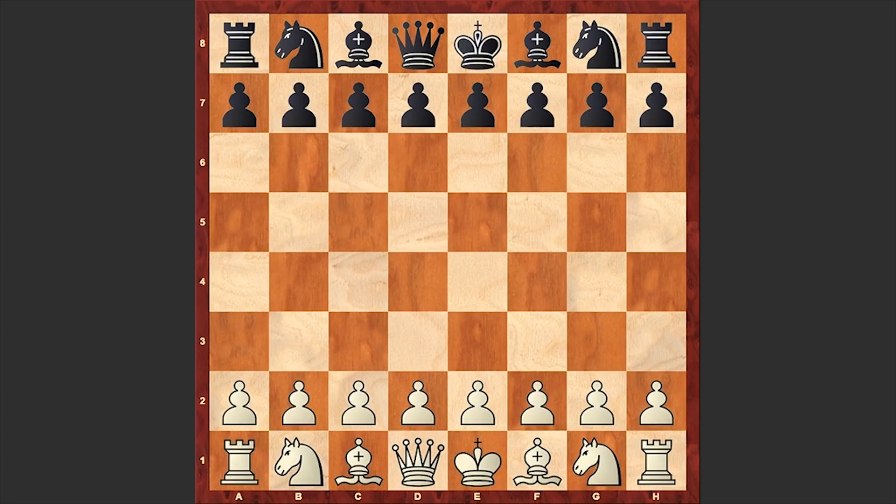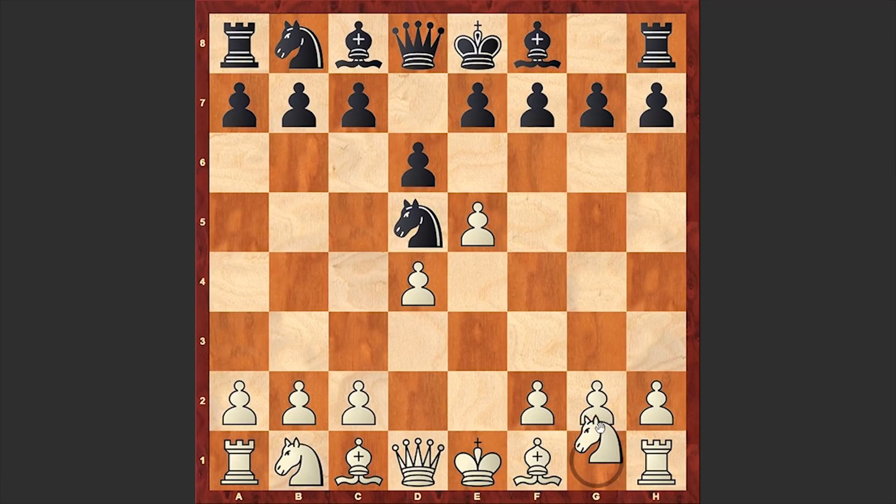Without further ado, let's get started with the game. Wagner opened with e4, to which Relstop answered with Nf6 — the Alekhine Defense is on the board. e5, Nd5, d4, d6, Nf3, and g6. Black is going for the Outboard variation.